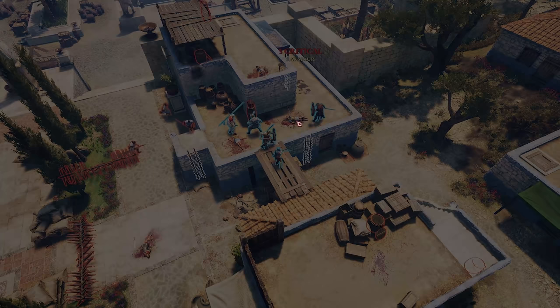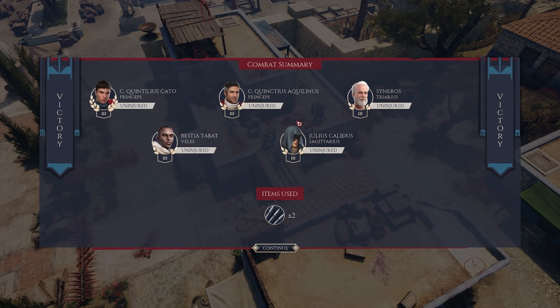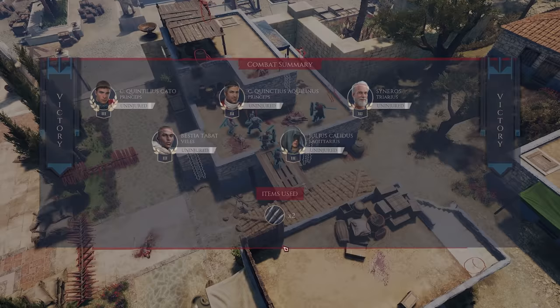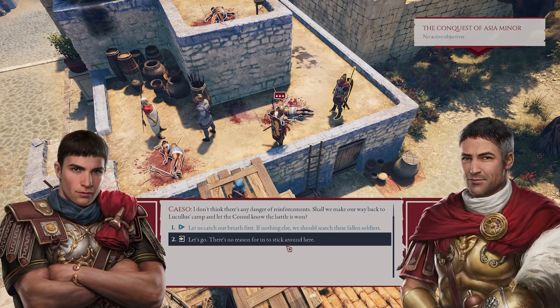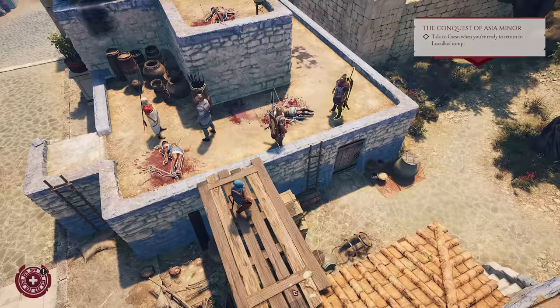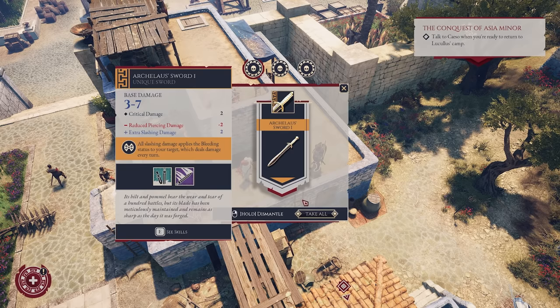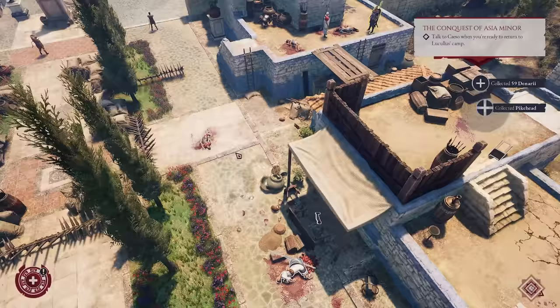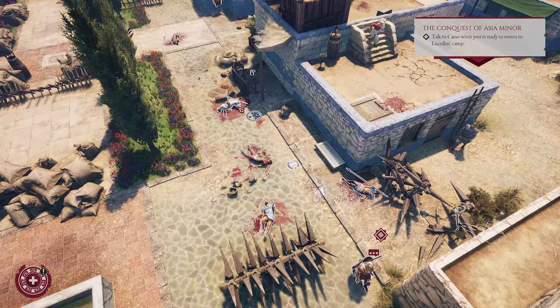The defenders are scattering — they know they're beaten without their commander. There's no danger of reinforcements. Shall we make our way back to Lucullus' camp and let the consul know the battle is won? Let's catch our breath first — there's some good loot on the ground we're going to want to pick up. That sword will be really good on a lot of our characters, so we'll take it. We've got some pike heads as well to make more spears. I'll go grab all the loot off camera and then we'll dive back in.